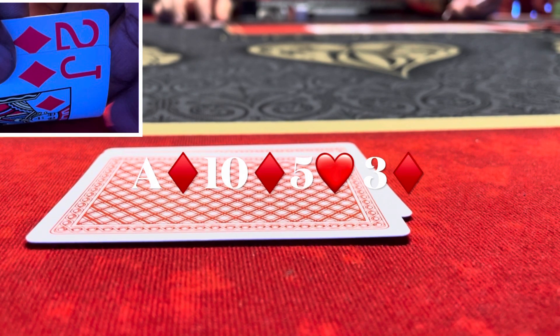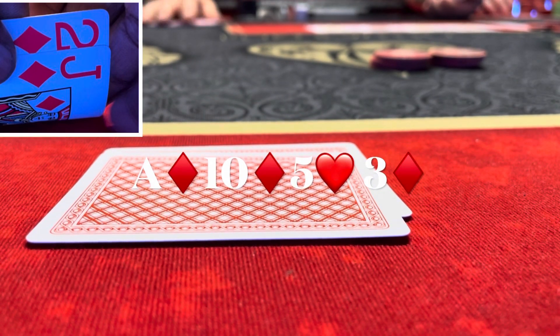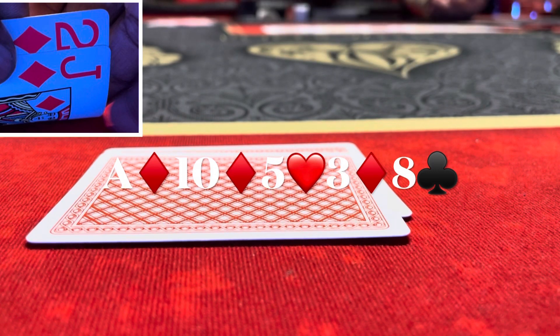It checks to me again. With six people in the pot and me hitting the flush I wanted, I can't keep checking. I elect to bet — thinking back I should have raised it much bigger. But I only bet $30. Under the gun is the only one who continues and calls. We go to the river: eight of clubs. Under the gun leads out for $65.